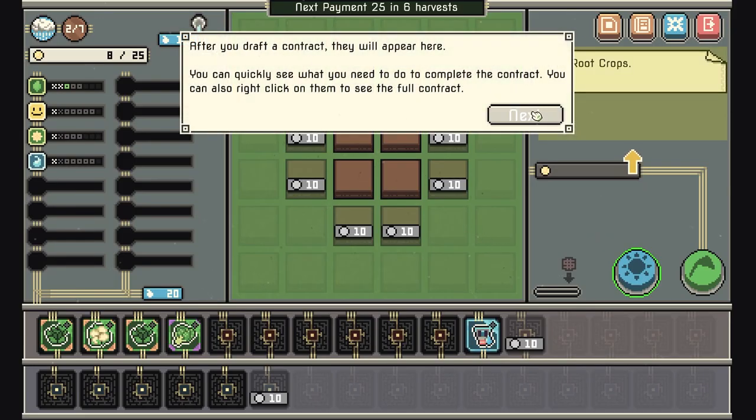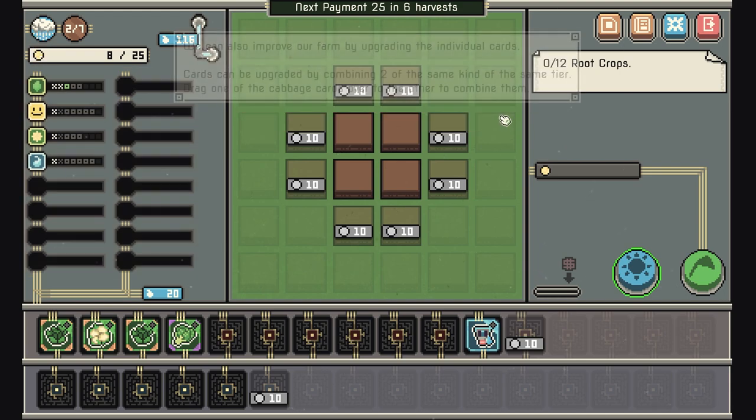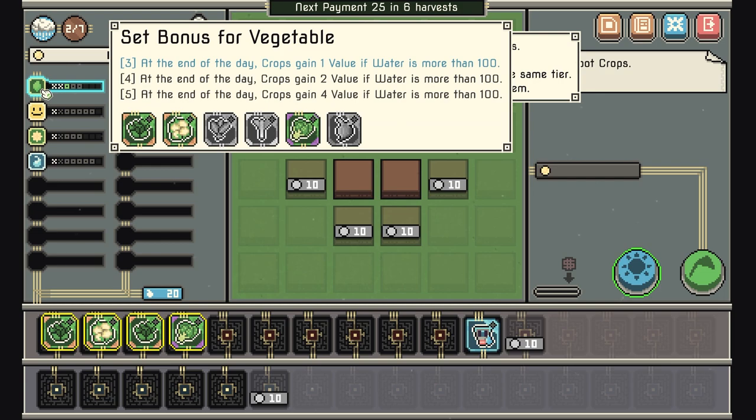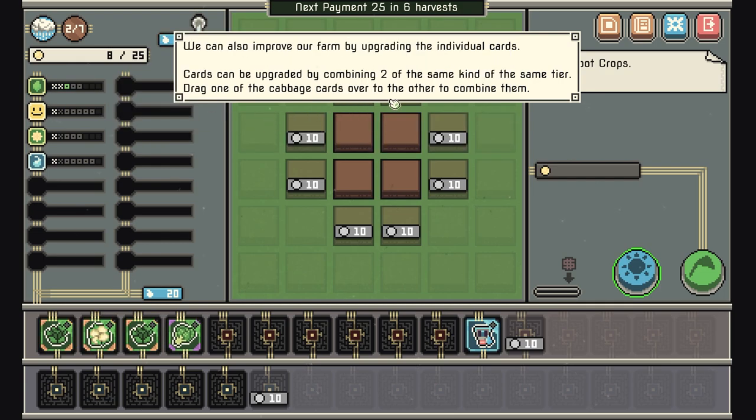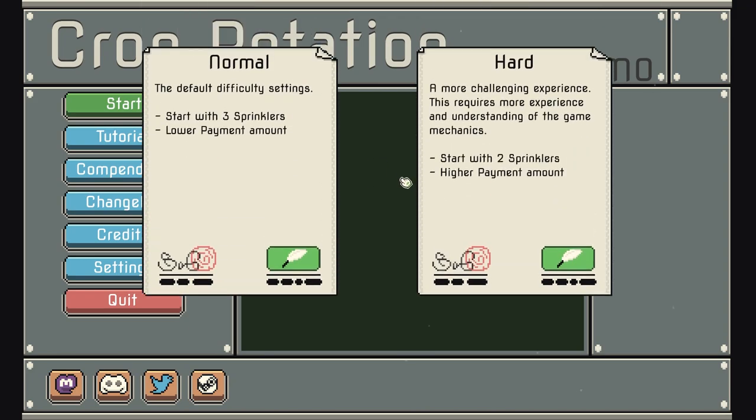After the draft is complete they'll appear here and you can quickly see what you need to do to complete each contract. Now that we've picked up our third vegetable, the vegetable set bonus is active — having crop synergy is one of the main ways to improve your farm. We can also improve the farm by upgrading individual cards by combining two of the same type and tier. It's literally like an auto-battler card game — these are the basic concepts.